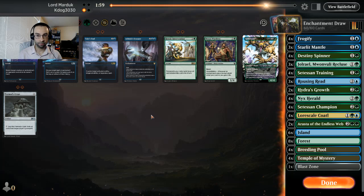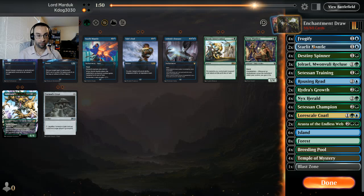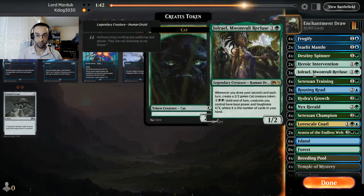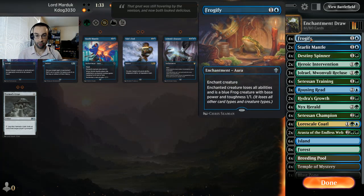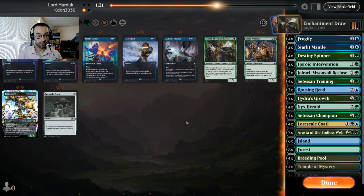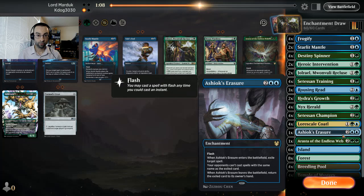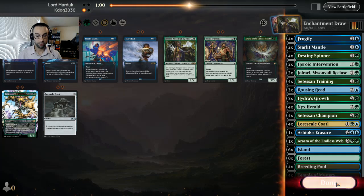Sideboarding: they don't seem like they're running Lurus for graveyard shenanigans. We didn't see board wipes but we have to assume that's what they're running. Maybe we shave off some target removal protection and bring in the two Heroic Interventions which give us indestructible as well as hexproof. Shave off the third Roaring Reed too. Still probably want the Frogifys to deal with Lurus or any bigger creatures or cats. Tail's End doesn't counter their effects unless it's legendary - maybe Ashiok's Erasure to take away some counter spells or board wipes. We'll leave out Gemrazer since we didn't see any enchantments from them, and we don't need Stern Dismissal.